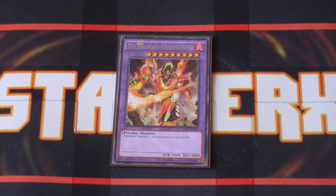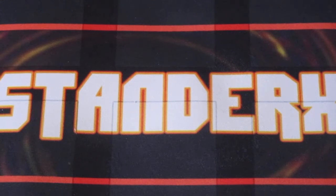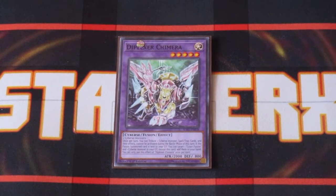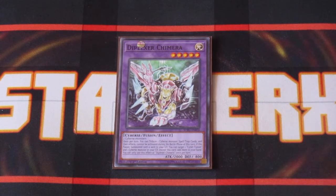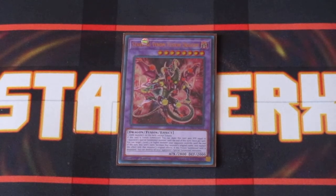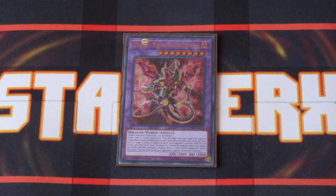One copy of Metal Foes Adamante and Metal Foes Crimson Knight to round out the Metal Foes fusions. For the Super Polymerization plays, Diplexer Chimera is a great card, especially if you're going up against a cyber stack like Salamangreat, just to be able to fuse two of those monsters to get this card on the field. This card can also clear itself out of the extra monster zone and your opponent can't activate any card effects during the battle phase, which is awesome. And then last but not least, one copy of Starving Venom Fusion Dragon, which can negate monster effects as well as power itself up — an awesome card to have.